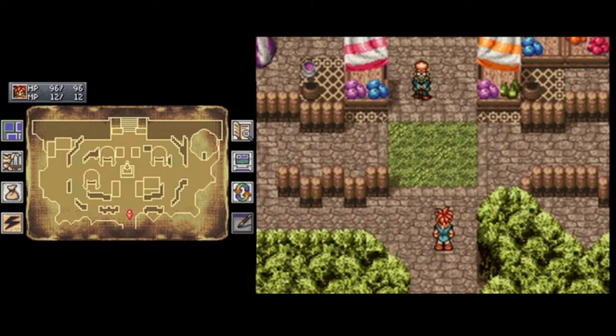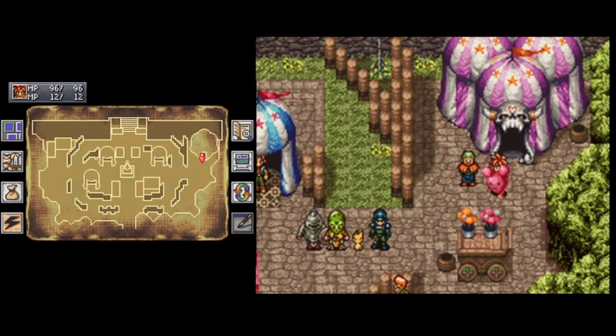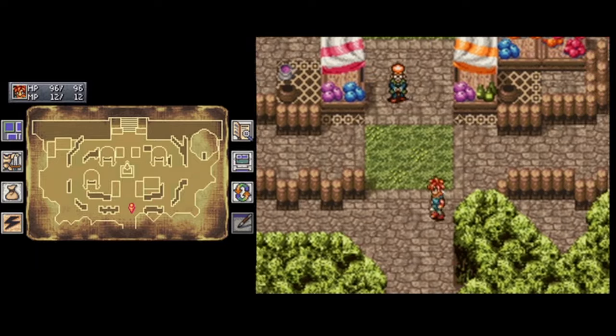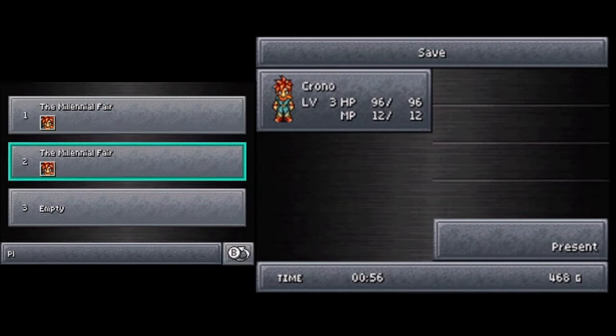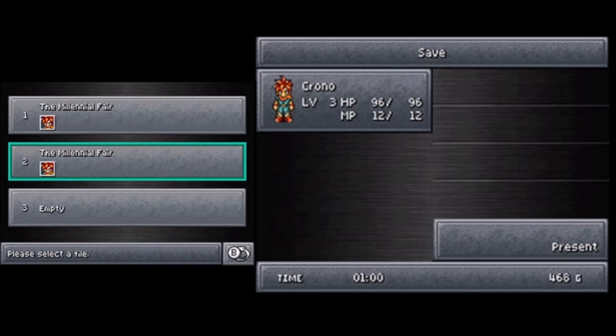Now the last thing I'm going to want to do is get myself 80 points. So what do I have right now? 85. Let's save. Alright - and back into the fair we go.